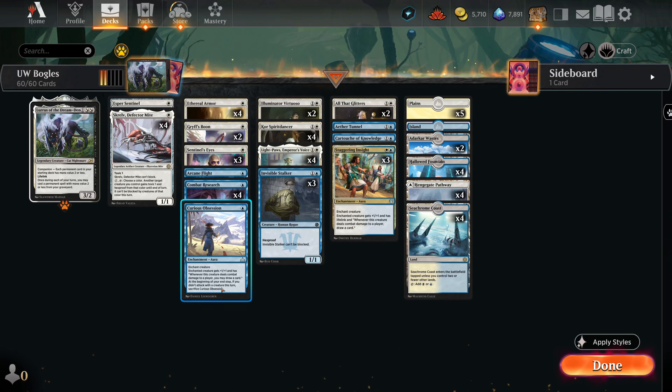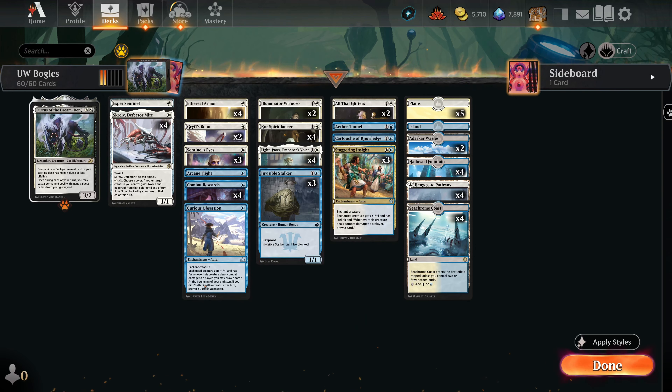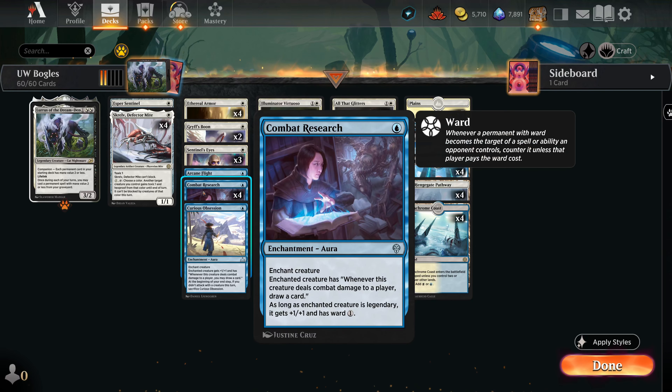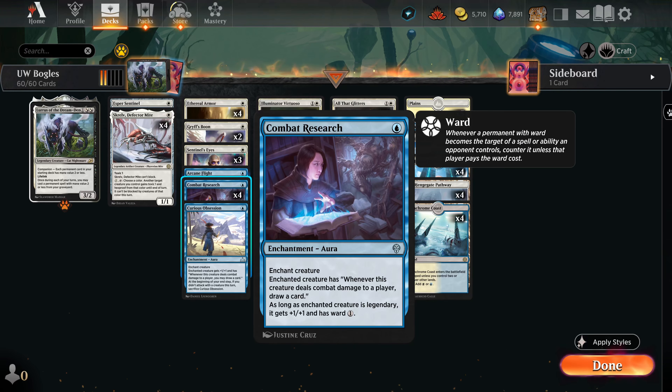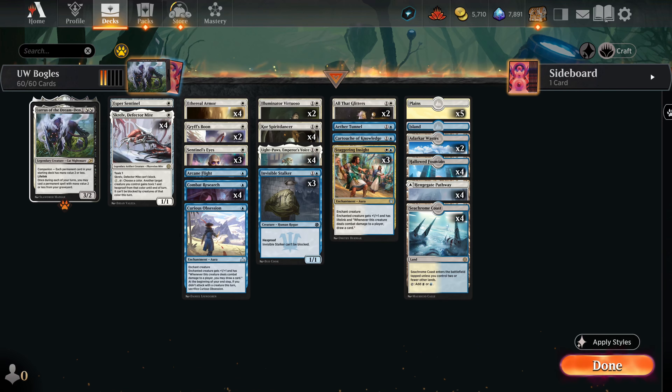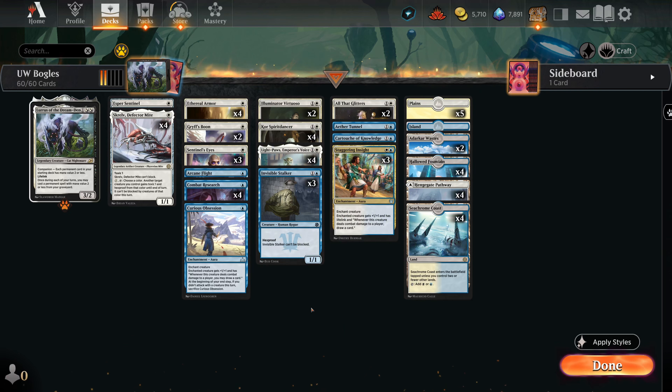Curious Obsession gives plus one plus one and the draw clause, which is very strong, but the issue is that if you didn't attack you have to sacrifice it. If we've designated a creature as our beatdown creature, it's pretty good to just search for Curious Obsession as a one-of. Combat Research is exactly the same sort of deal, however it cares about the creature being legendary, so Screlv and Light-Paws are both pretty good targets. Generally we'll want to fetch it to put a Ward one onto Light-Paws, helping us stay alive through targeted removal.